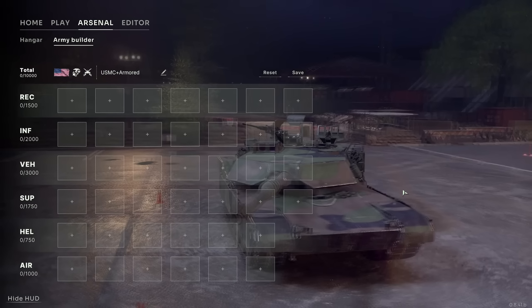This next bit in the video shows the army builder with all the points available. The USMC armored combination gives you a ton of vehicle points but is a little light on helicopters — only 750 points. You're going to add units worth up to 3,000 points under vehicles or 2,000 points under infantry, which is a pretty novel system. In this particular deck you might only really need one or two helicopters of the same type, customized to fill the tank killer role so you can quickly respond to an armored breakthrough.